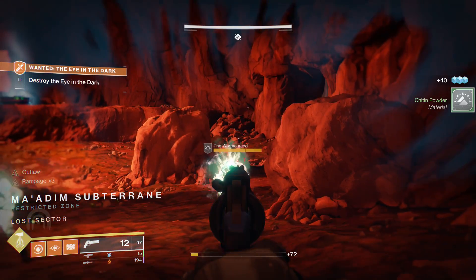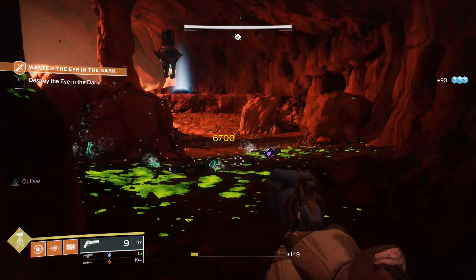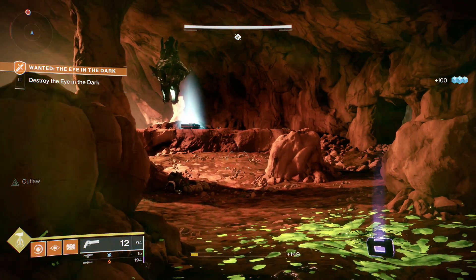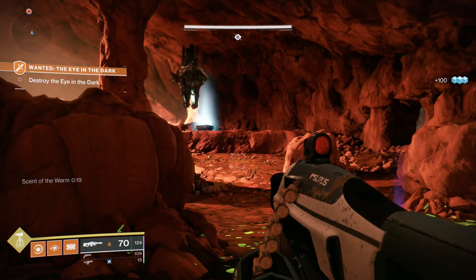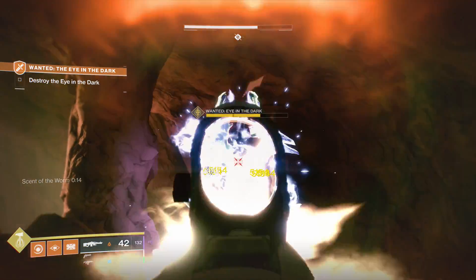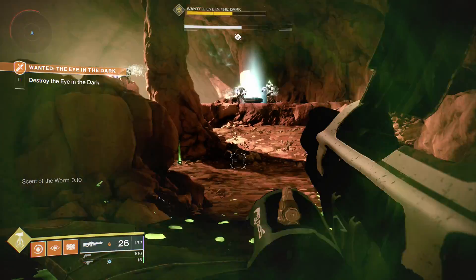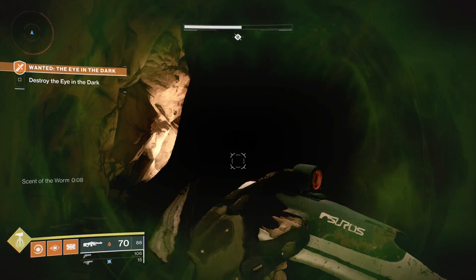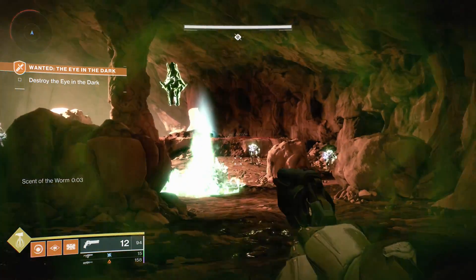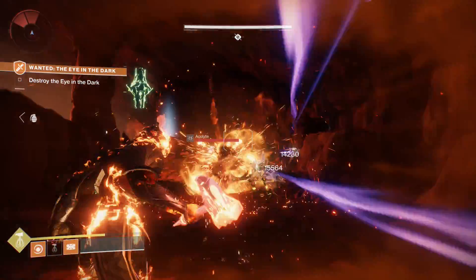There are a unique enemy here called the Worm Cursed. Once you take out these Cursed Thralls, you'll notice green blood — or goop — on the ground. You want to jump inside there and stay for a bit to get the buff called Scent of the Worm. That's what wakes the Shrieker up. Then you want to do as much damage as you can. This is a timed activity though, and there are a few encounters you have to do, so the Shrieker will go back into its shield.